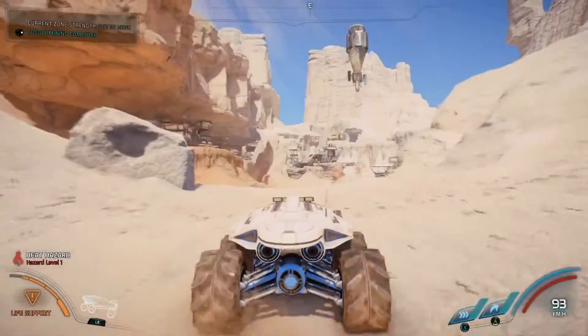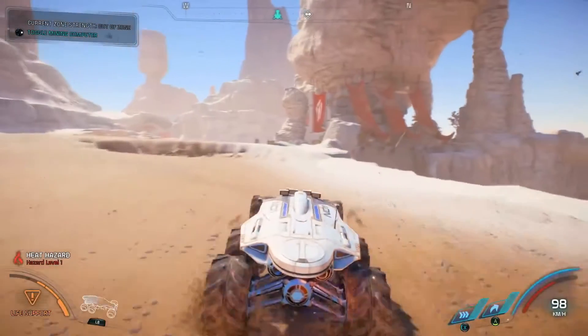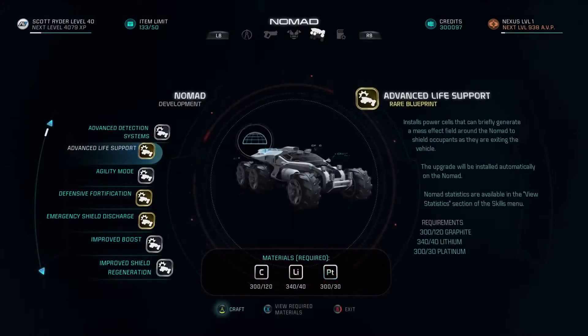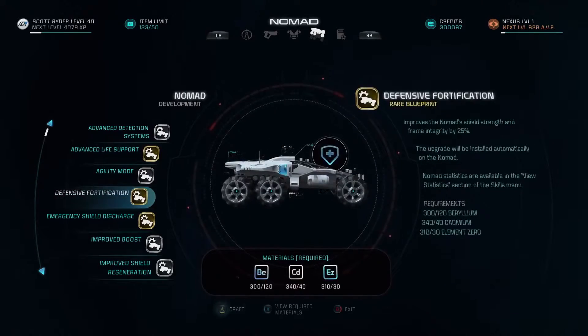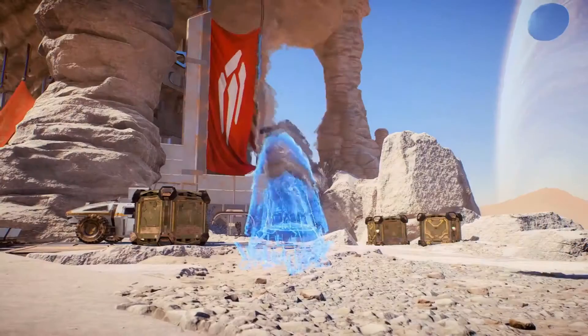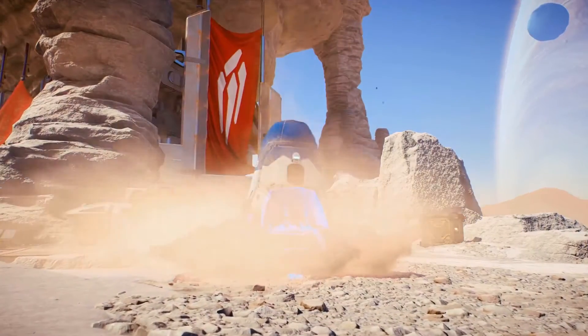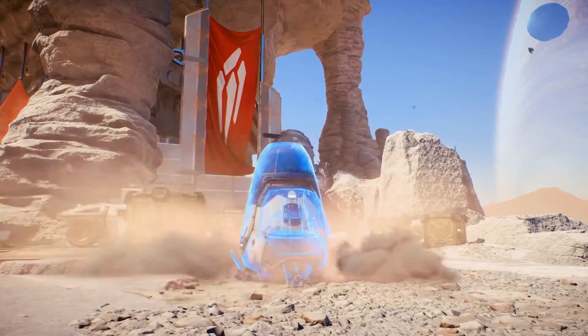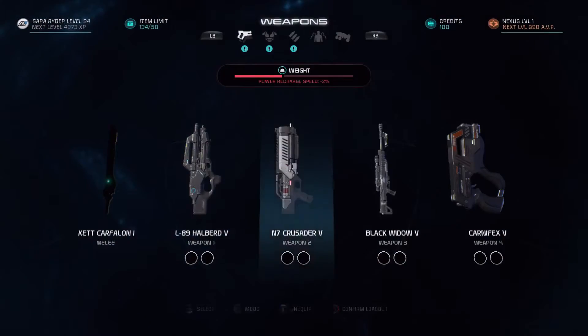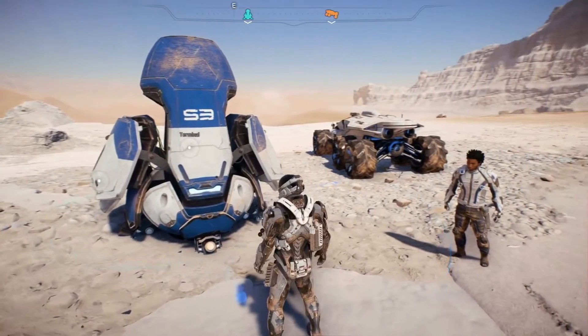Our all-terrain rover, the Nomad, is key to quickly covering the expansive landscapes throughout Andromeda. You can also enhance the Nomad with a series of functional upgrades designed to give you better turbo boost, higher jumps, better handling, and more. While you're exploring, one of the key objectives will be to discover locations to call down forward stations. Once found, each of these will act as a fast travel point and allow you to change your loadout or call the Nomad if it gets lost or destroyed.